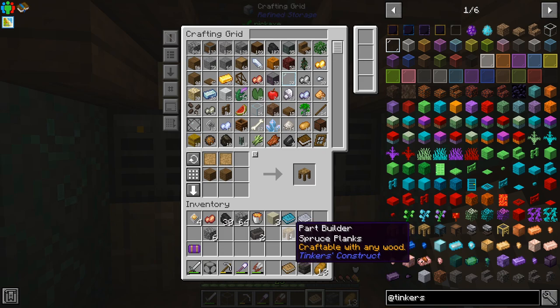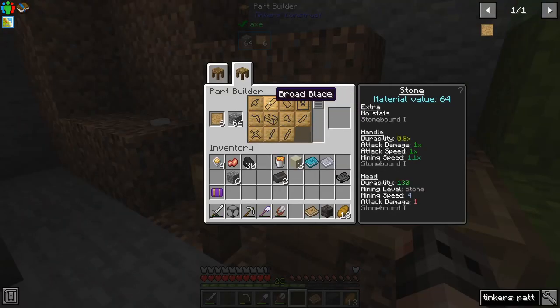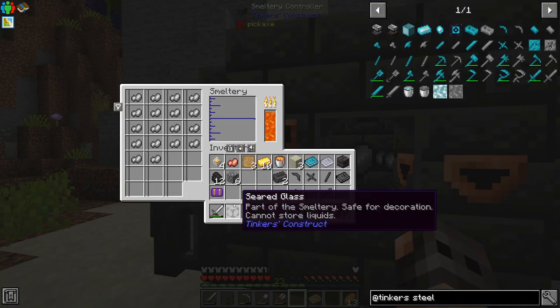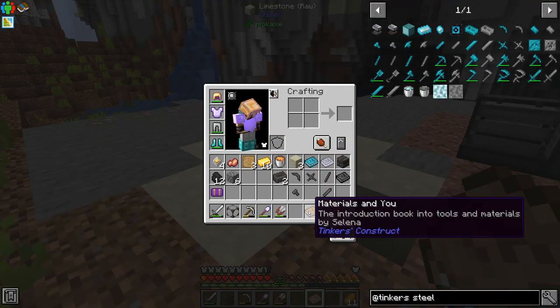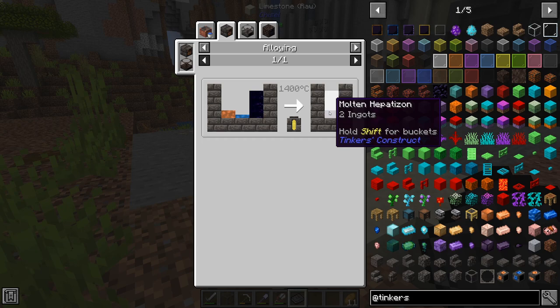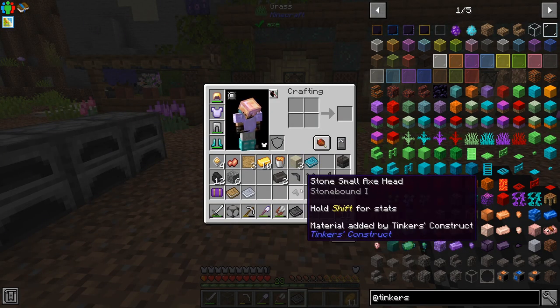In this version of Tinkers we just need to make the part builder and the tinker station, and if we put them next to each other we should have all the patterns. You do not have a stencil table — you just put the patterns inside the part builder. We are going to start with a pick, an axe, a sword, and a mattock. The smeltery still doubles your ores. Tier 1 and tier 2 materials are not great. The Mighty Smelting book is where things get interesting — we'll make the bindings out of electrum so we get more experience when mining or killing mobs. Eventually we want hepatizon heads but we need cobalt, and to mine cobalt we'll go with steel.